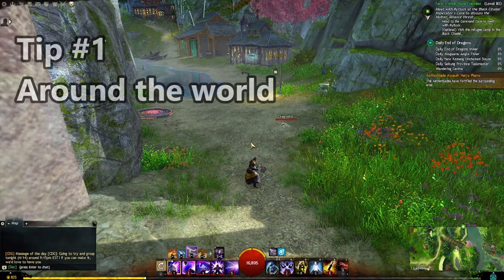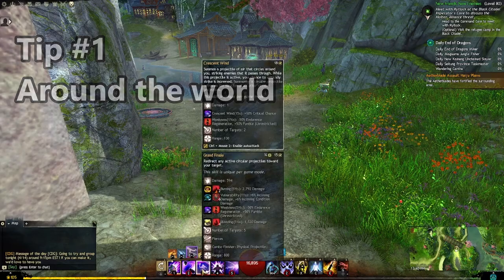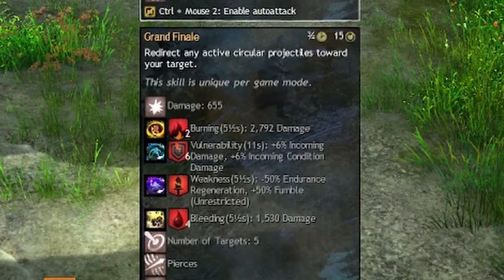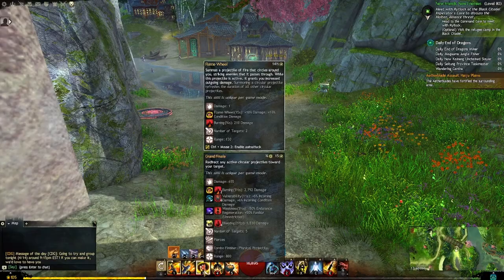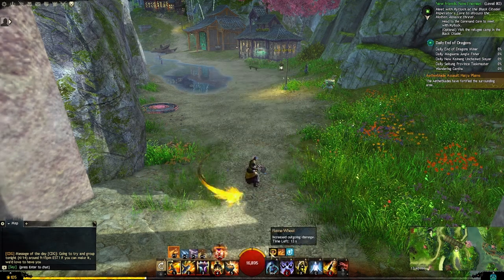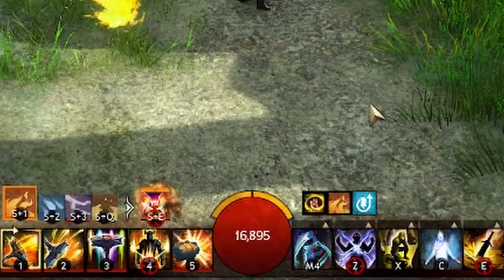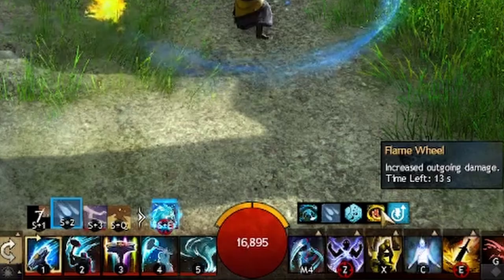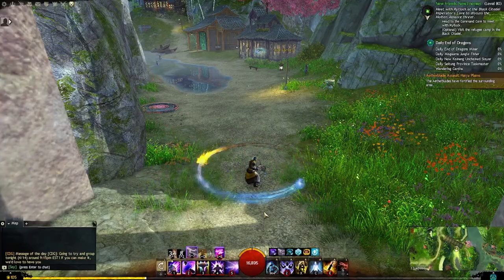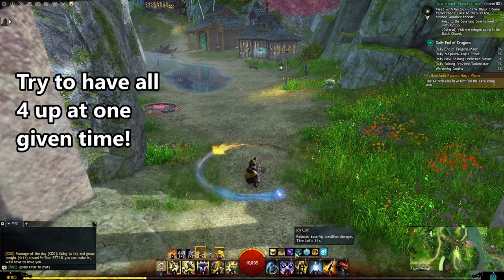The first tip is going to be about your Hammer 3 abilities. All of these abilities have no cast time, so you can quite literally pop them anytime. What's important to note is how long they last and the benefits they have. For example, when we pop Flame Wheel, we have it circling, going around for 10 seconds. We go over to Water Attunement, hit Icy Coil, it refreshes Flame Wheel. Now we have both of them, and we could have all four of them up at one given time.